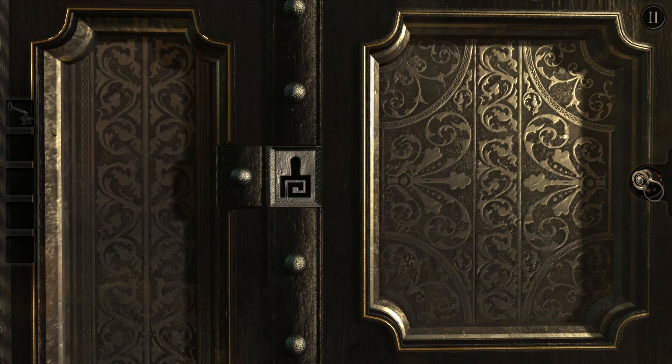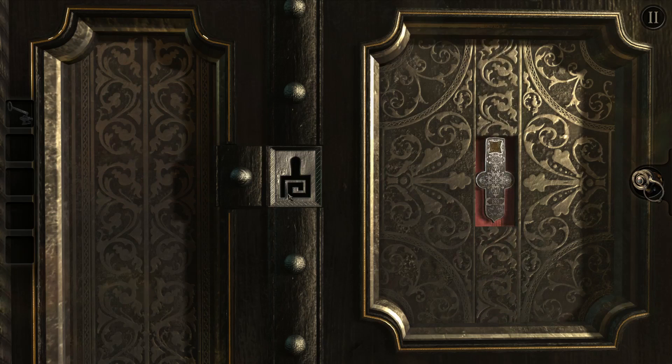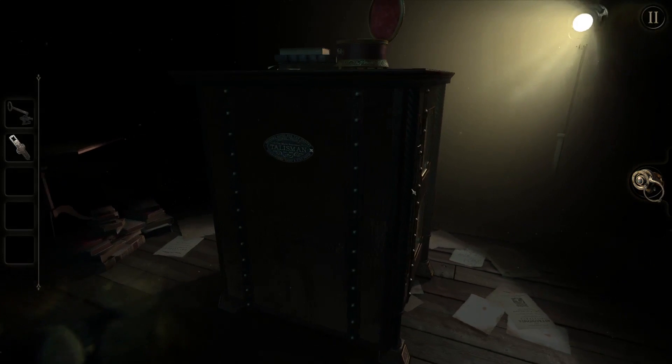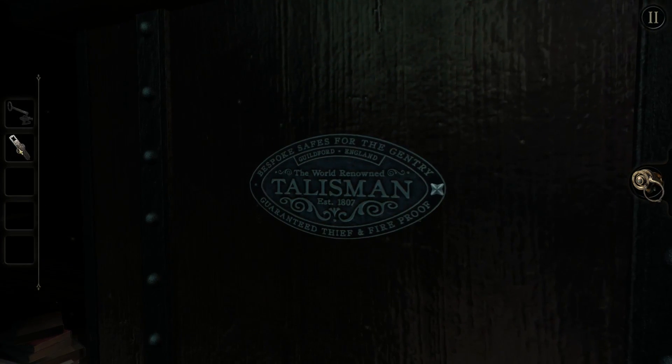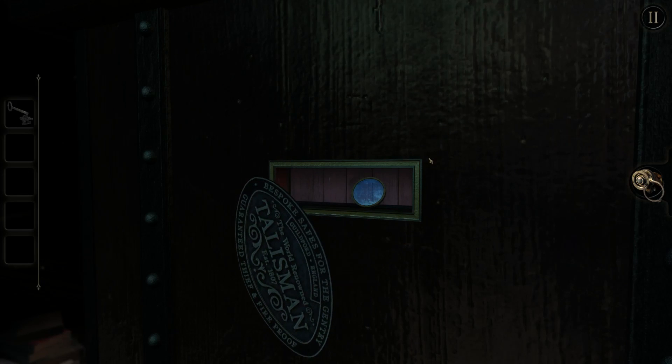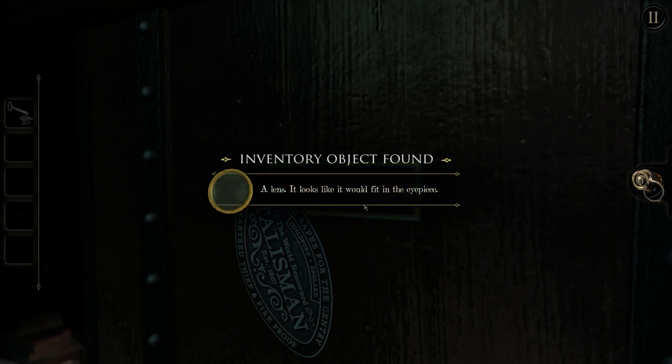That looked peculiar. We should be able to use this key on this hole. There we go. An ornately engraved metal plate - the end looks like it could be used as a wrench. So I guess we can use this to unscrew the lid on this side. Yes, there we go. I'm not sure if I'm turning the right way. I think it doesn't matter. What's this? A lens! Well there we go.